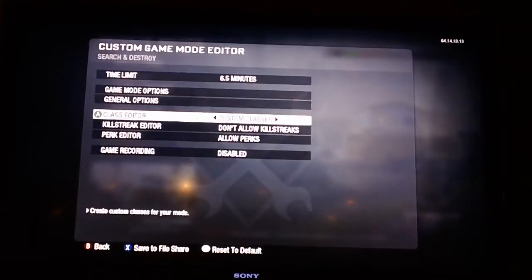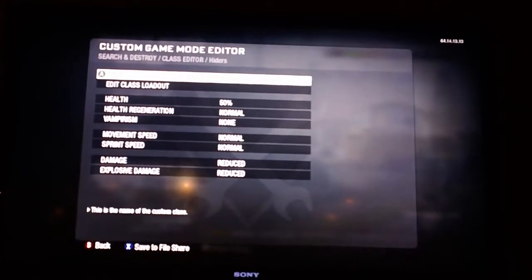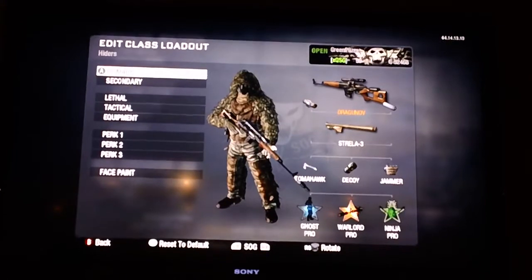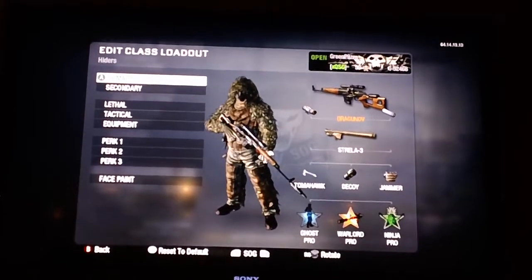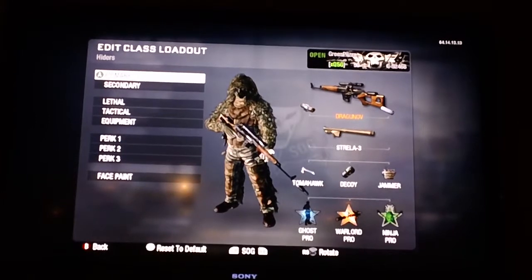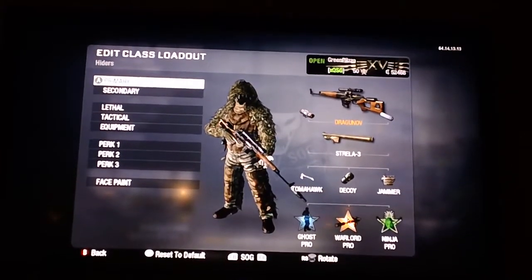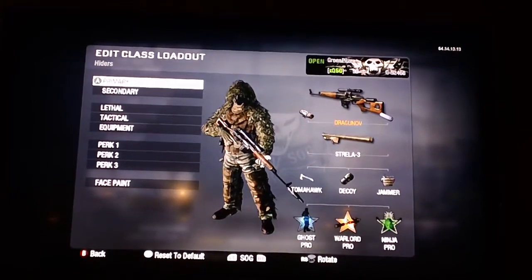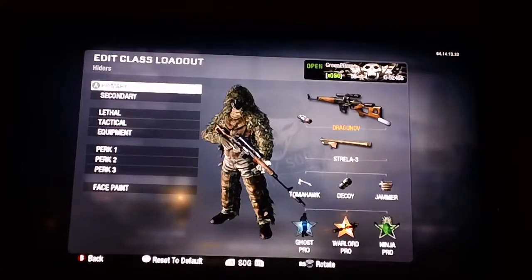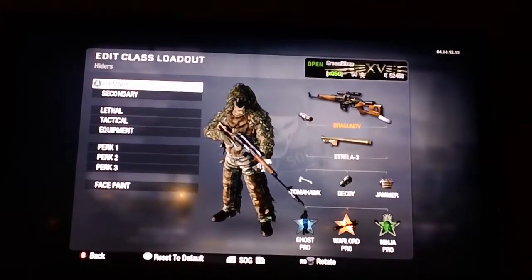How you play: there will be one Seeker and everyone else is Hiders. You need a Dragunov class with an Infrared and a Suppressor. The Seekers get one and a half minutes to hide, and then the Seeker can go find the Hiders for 5 minutes. The Hiders cannot kill the Seeker — the Seeker tries to kill as many Hiders as he can.